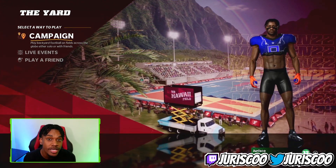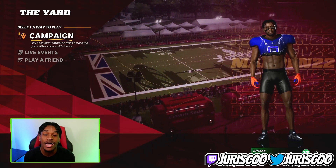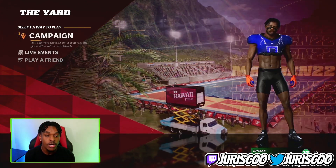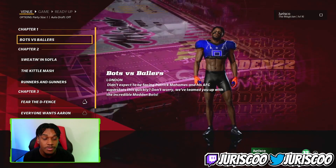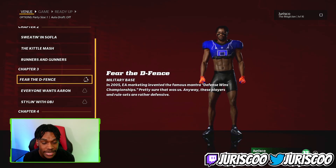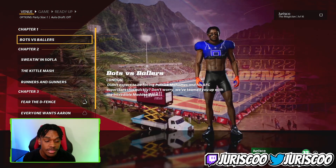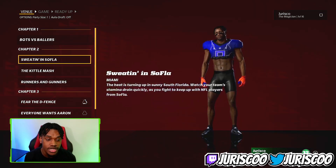We're in The Yard right here and I'm going to be showing you guys how you can get all the locations and venues in the game right now in campaign. A lot of people have been asking how to unlock them. We're going to hop over to campaign, and what you start off with is chapter one and chapter two. You're able to do those, but you're not able to play chapter three and chapter four yet.